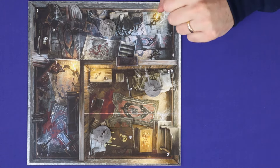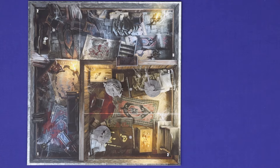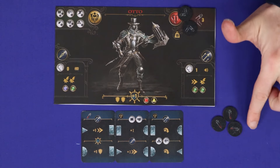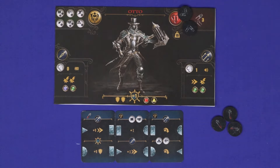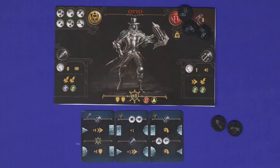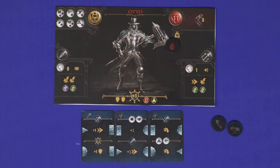Enemies attack in a similar manner, with each moving towards the active hunter on its turn, and then attacking if within range. As they eliminate enemies, hunters will gain vials of vampire blood, a powerful but dangerous substance. Players may inject it in order to activate special abilities which will give them more symbols in combat, but doing so will gradually cause wounds and put the hunter at risk of being turned.